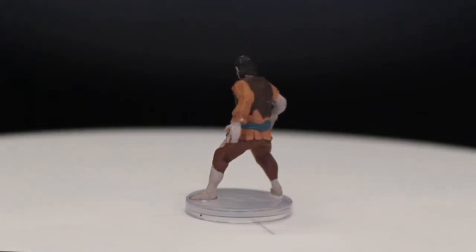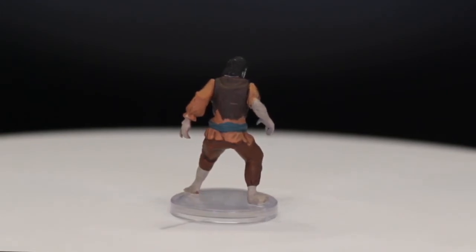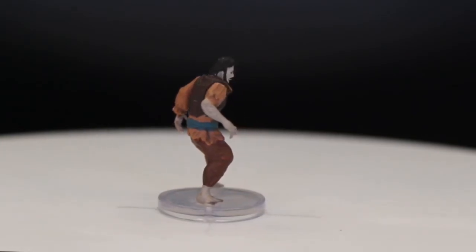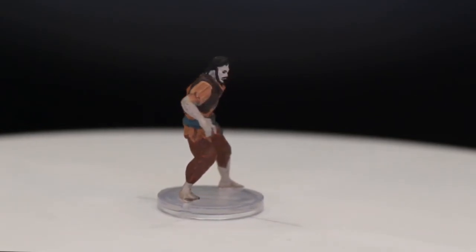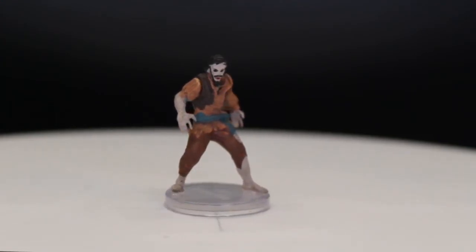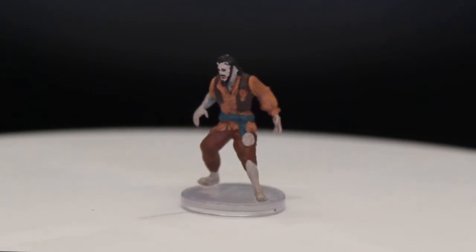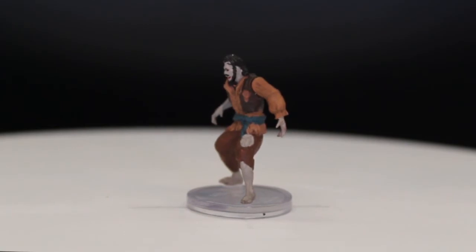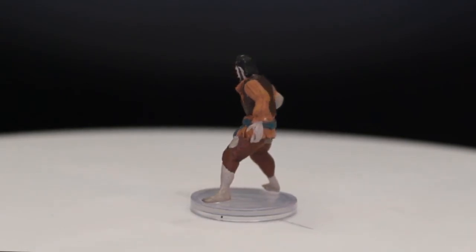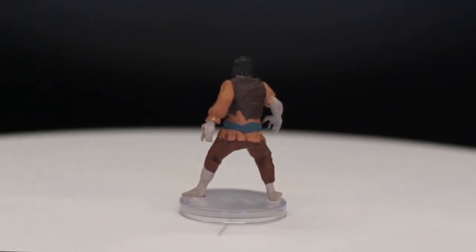Here we have another lovely undead, number 12 out of 45, the Vampire Spawn. Spawns are lower-level vampires — they usually get killed off before you reach the boss, and they do the running for their masters, like going to get fresh corpses so their bosses have nice fresh blood. I like that this guy actually has a full beard and more tattered clothes to show that he's a spawn and doesn't look too fancy. He definitely screams lowly servant vampire, and he's a nice addition for the inventory of undead to throw at your party.